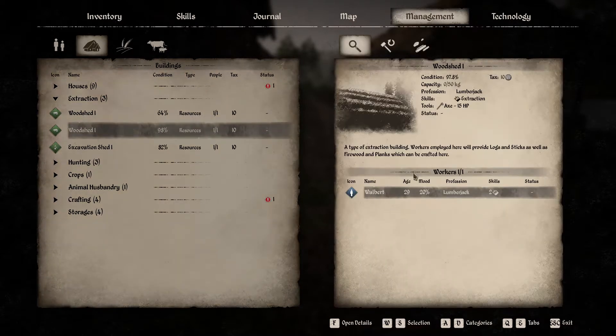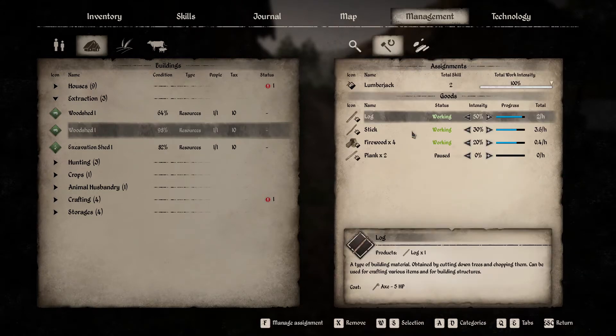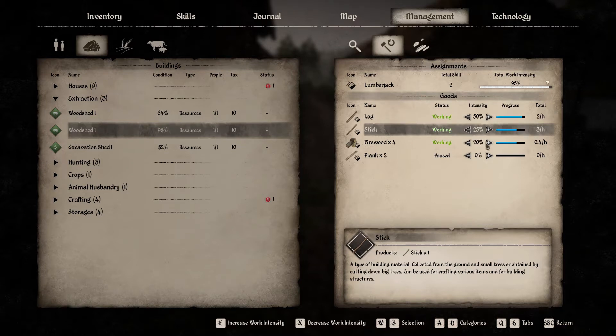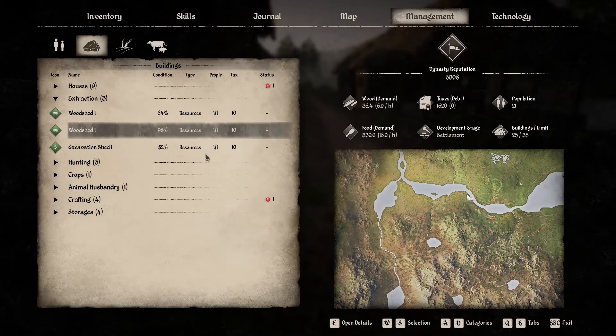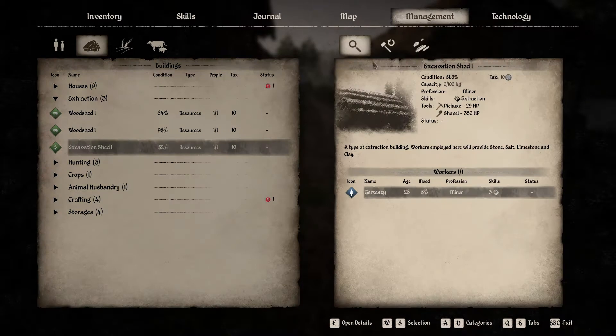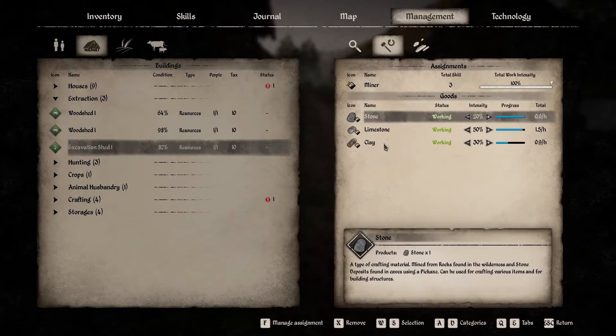Sticks 20%. So you can set the percentage of what they'll actually put their effort into. So I set this one up to be slightly different - 50% logs, 30% sticks, 20% firewood. I probably should do more firewood because we run out all the time, but there was no firewood set at all. With this: clay 30%, limestone 50%, stone 20% - because I don't need much. I need limestone and clay for my dub dub.